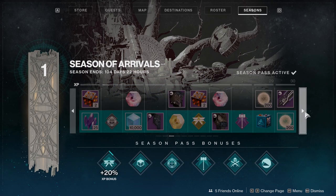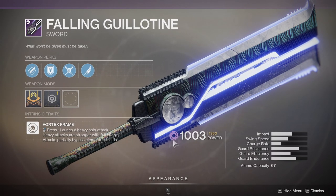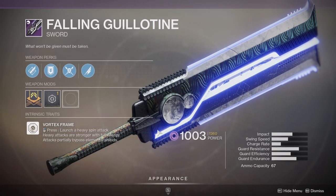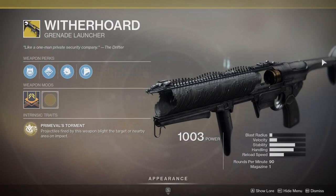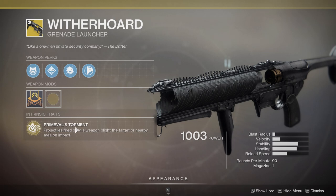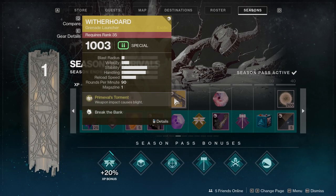The new seasonal weapon for the battle pass is going to be this big sword — vortex frame, heavy spin attack. So Dark Drinker or whatever might not be in the game — it might just be this. The armor I'll show you guys in a bit, but this is actually pretty cool and I'm definitely going to do a review. Projectiles fired by this weapon blight the target or nearby area on impact — so it's an AoE. Blighted targets take damage over time and blight the nearby area on death. Sounds really cool, I can't wait to make videos on that one.